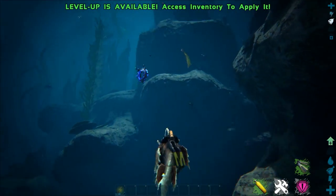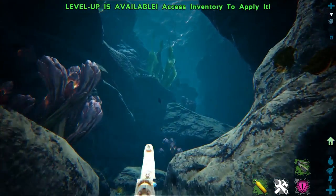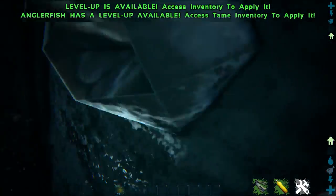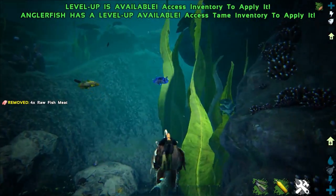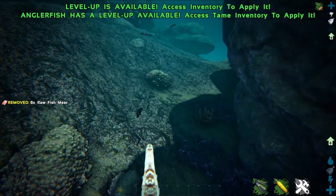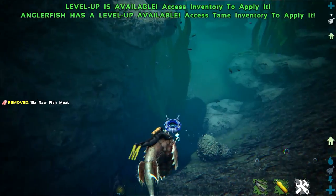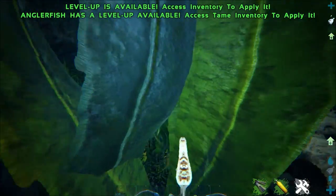They attract other anglerfishes in the area to themselves, so you can actually kill the anglers that come up to you and harvest them for angler gel. Now you can see here one of the silica pearl nodules on Genesis — we harvest that up and there are 58 silica pearls straight off the bat. You can get a lot more on the depths of the ocean floor, especially on Ragnarok in that little grotto area near the volcano, which is full of silica pearls.